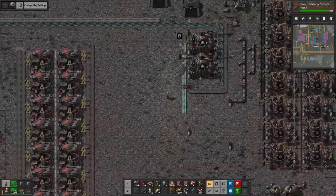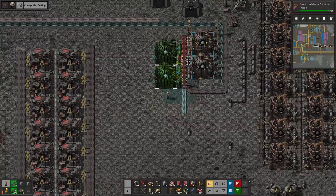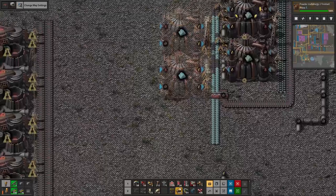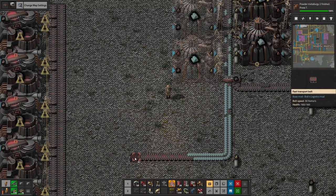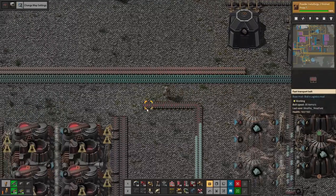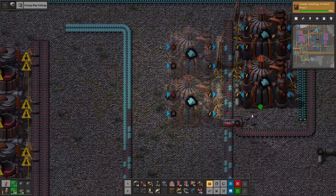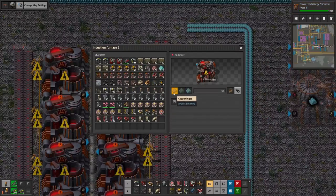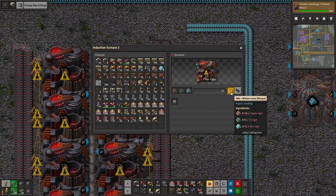I might leave a little bit of room just so we have some space to work with, in case we want to expand this a little. Now, how much do we need of all three? We need the most copper and zinc, and the least amount of tin.